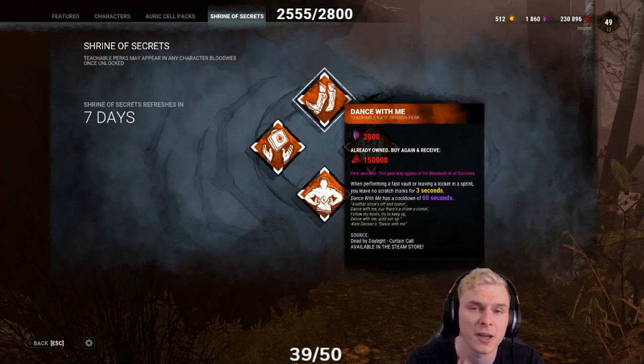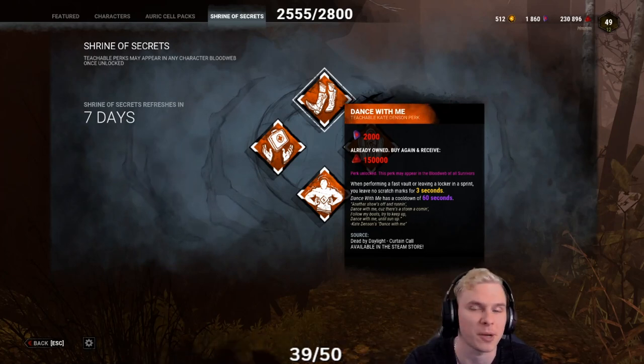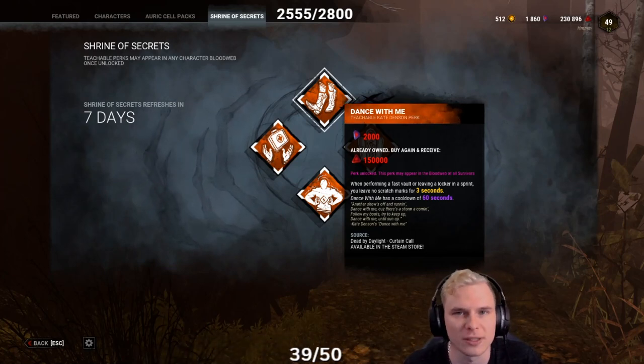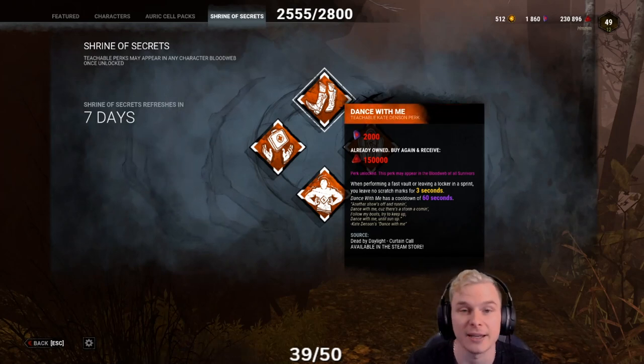The perk will give you an indicator at the bottom of the screen for those first 3 seconds when it's ready to expire, as well as an indicator when it is on cooldown. Dance With Me also stacks with things like Quick and Quiet and Lithe.